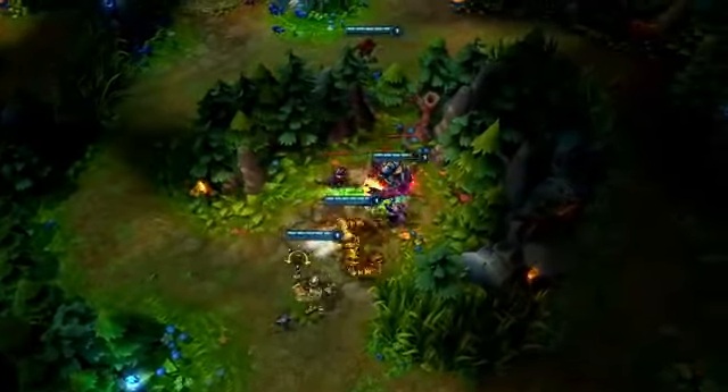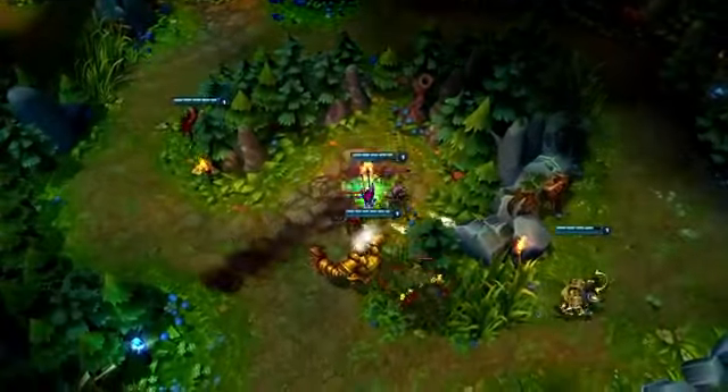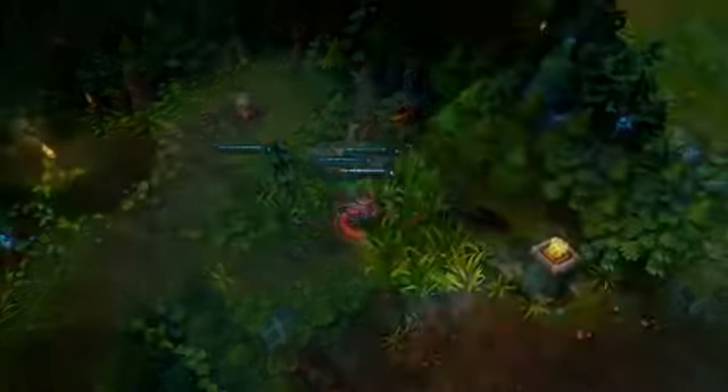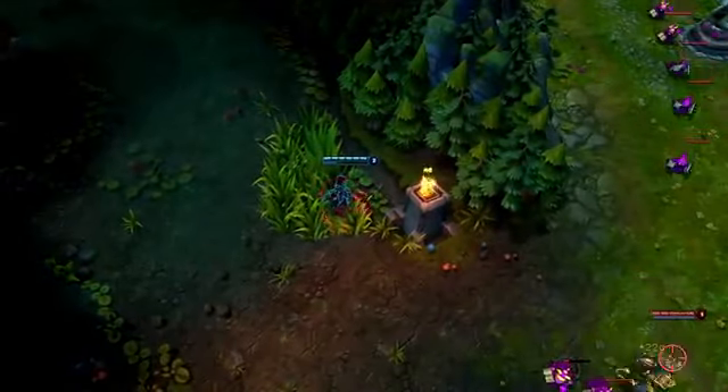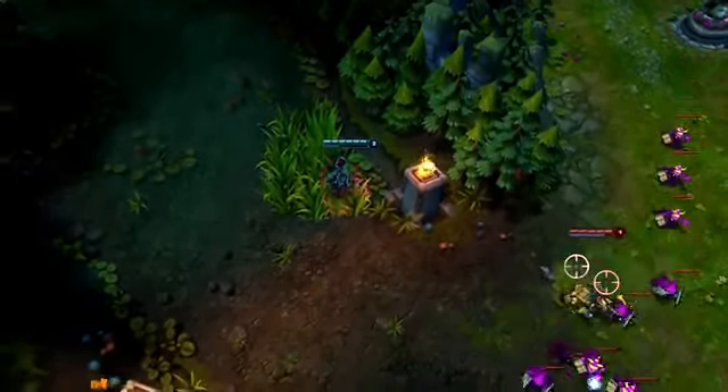When jungling as Evelynn, you'll want to start the game out aggressively, picking up either the Ancient Golem or Elder Lizard with Hate Spike and ganking immediately. Wait out of sight for Shadow Walk to kick in. Once invisible, make your way around your opponent and signal your team.